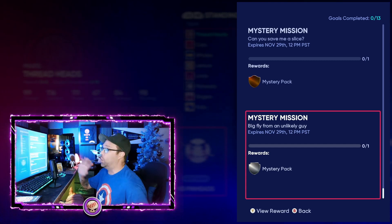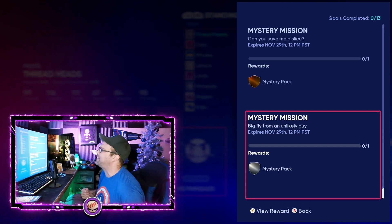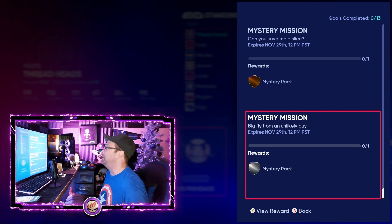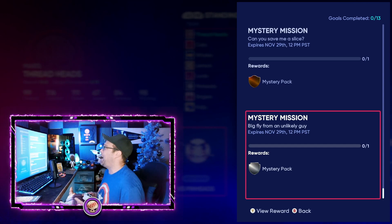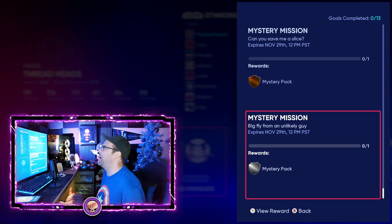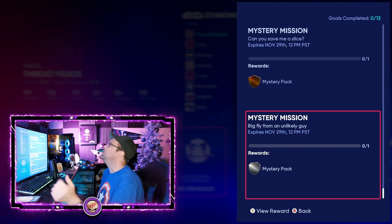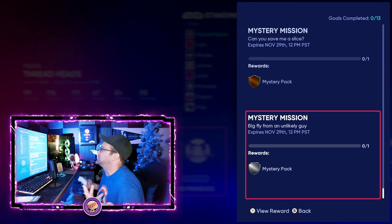The mystery missions — we've got two of them this time: 'Can You Save Me a Slice' and 'Big Fly from an Unlikely Guy.' Big fly from an unlikely guy is probably a home run from a contact hitter — somebody with less than 75 power, maybe less than 70-75. 'Can You Save Me a Slice' I'm not sure about — maybe get a triple? We'll figure it out. Let me know in the comments, I'll pin it in the community tab, and we'll try to figure it out together on the live stream.